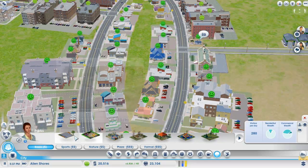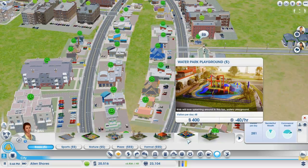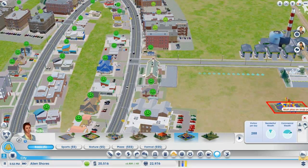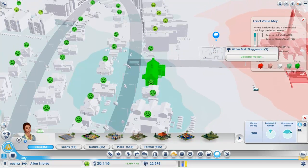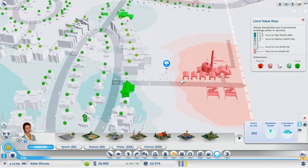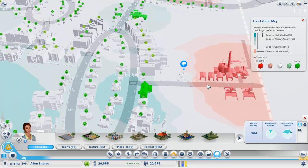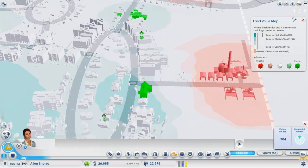I guess all they can have is basic. A water park might not be a bad idea — yeah, sure, let's put down a water park. I want to see the land value map. See, we're going to beat back all this negativity here — it's going to be great. It kind of did move it, but it didn't really push the red back. But people will go there right next to the dump. They'll be fine. They'll survive.